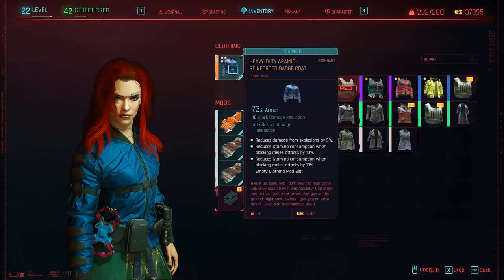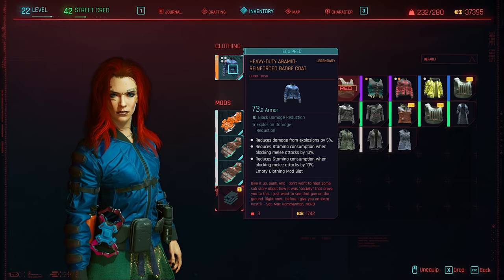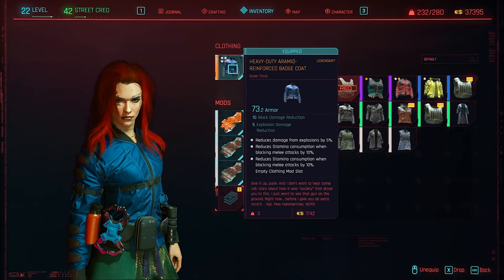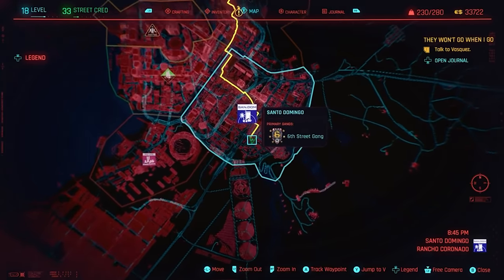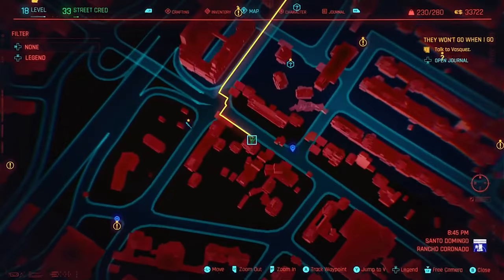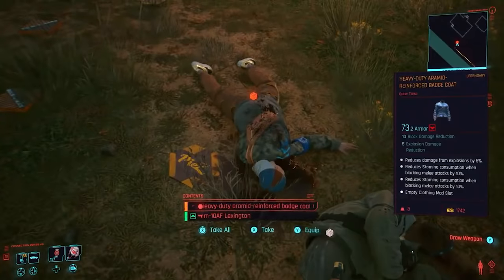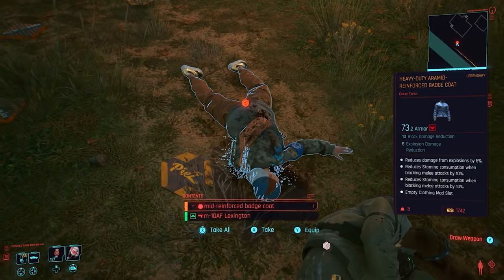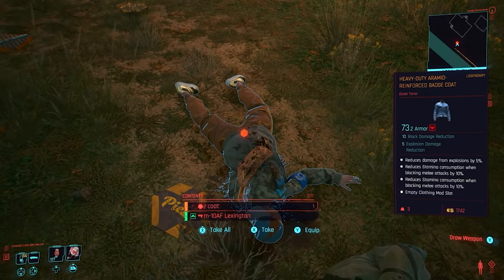Next up, we've got a legendary outer torso coat. This will scale with you when you find it, so if you find it later in the game it should have better stats, and it's also got four mod slots on it. This is all the way down in Santo Domingo, where the Sixth Street Gang is. If you zoom in on the map, there's going to be a crashed police car, and then inside of the yard there's going to be legendaries that you can loot off of these guys. We've got the heavy-duty Oramid reinforced badge coat — it reduces damage from explosives by 5%, reduces stamina consumption when blocking melee attacks by 10%, and another 10%.